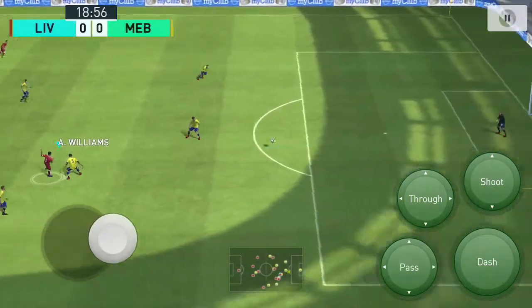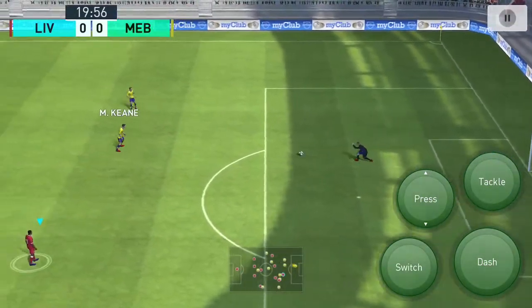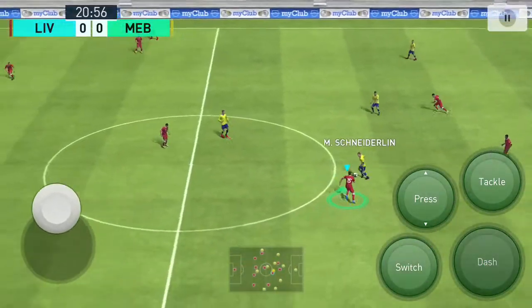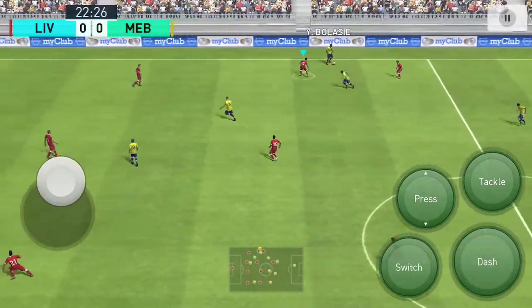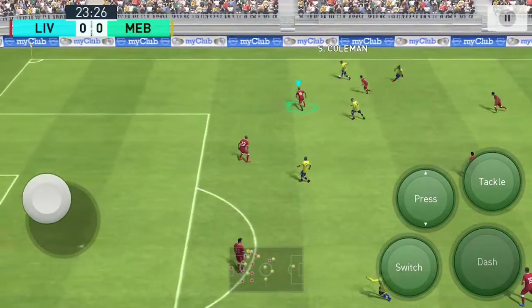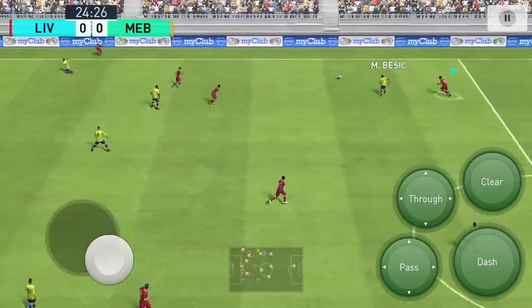Breaks on here — speculative strike. Oh, and they really should have been made to pay. You lucky boy, you lucky lucky boy — giving the ball away like that is usually punished. And it's Coleman — aimed long and direct.